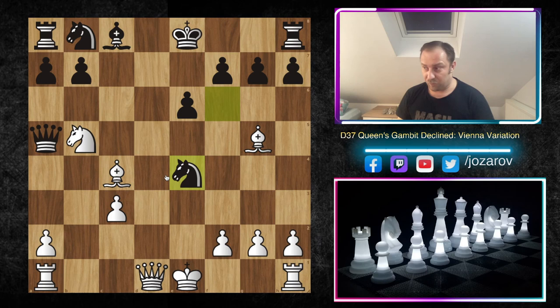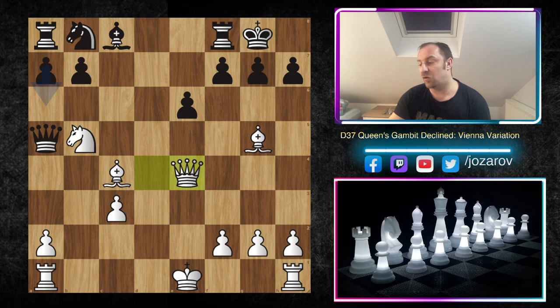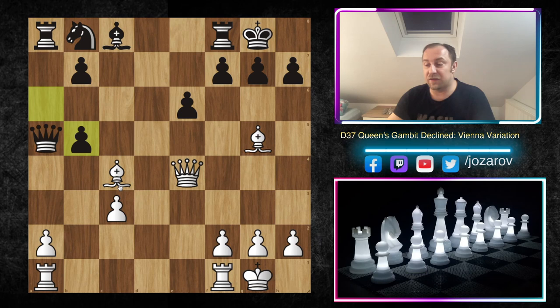What black really needs to do now — the only good way to proceed — is to play Ne4. After Ne4, the only good move for white is Qd4, a double attack against the knight and the g7 pawn. Then there are basically two good moves: you can play a6 or kingside castling. In my opinion, one of the best ways is simply to castle kingside, allowing white to take the knight on e4.